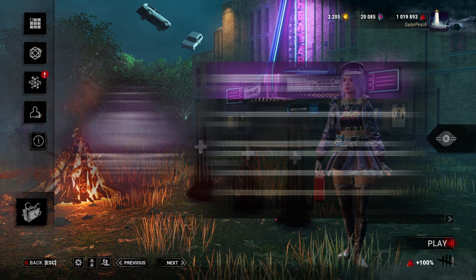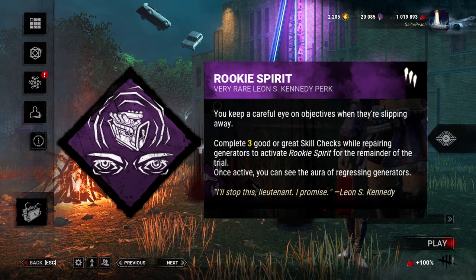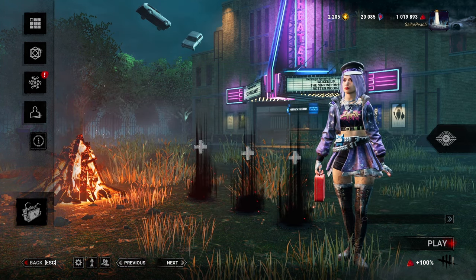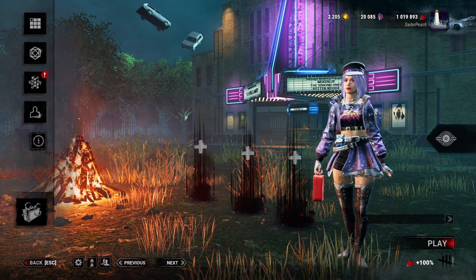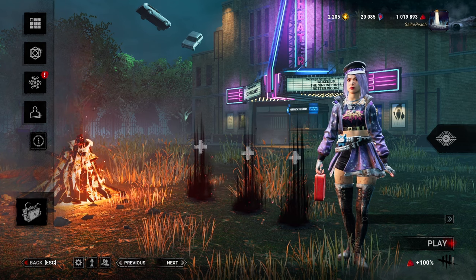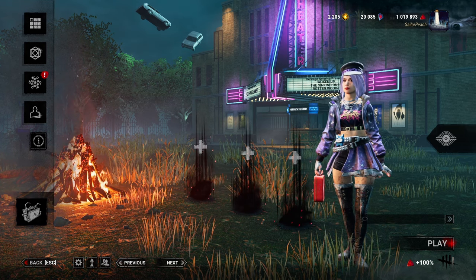On offer this week we have Rookie Spirit. After we complete 3 skill checks on a gen it activates for the rest of the game, and once active we see the aura of all gens that are regressing. This isn't anything super amazing by any means, however it can be a decent information perk for solo queue — lets you know what gens you should maybe go and stop regressing and also where the killer is, so you maybe know not to go there.